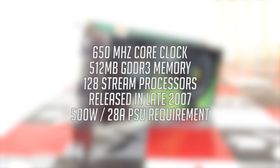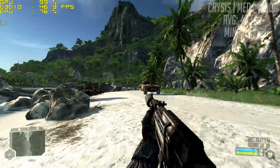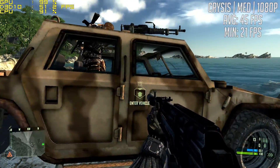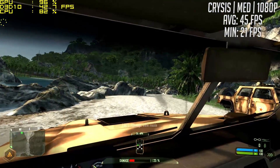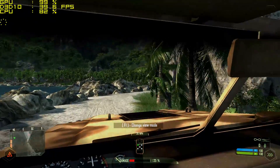First of all we tested a couple of older titles, games this card would have been used to. Starting with Crysis, we set the game to 1080p with the medium preset to achieve an average of 45 FPS over the course of half an hour. We did see some frame drops at times and dropping the resolution would have smoothed things out, but it's nice to know that Full HD is more than achievable with this card.